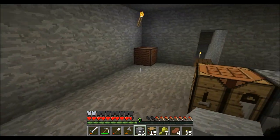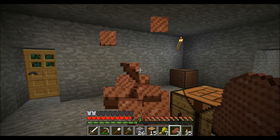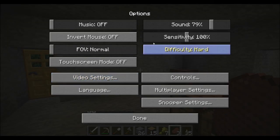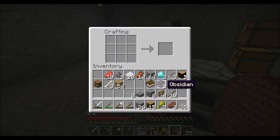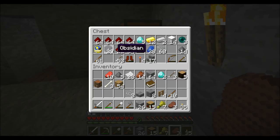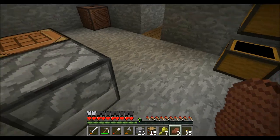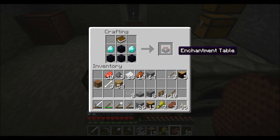So now we have our bookshelves. The only thing left to do is create the enchantment table — need more obsidian. Okay, let's try this again. Book, diamond, enchantment table.